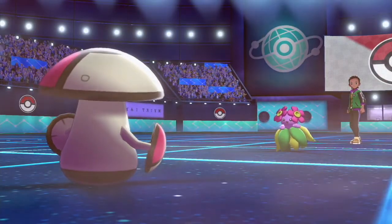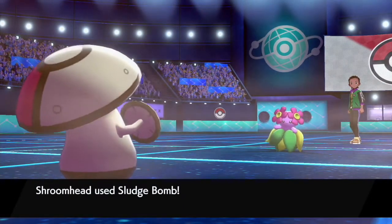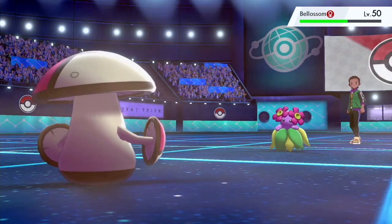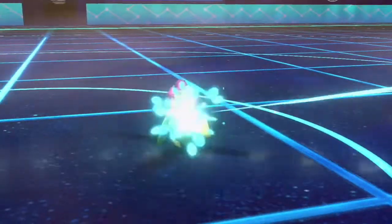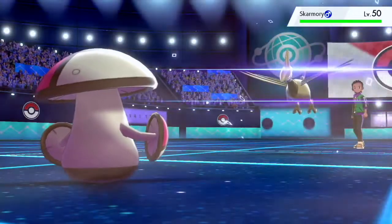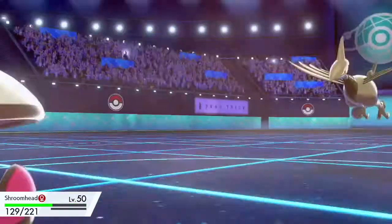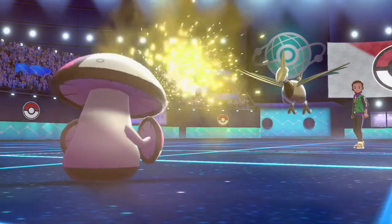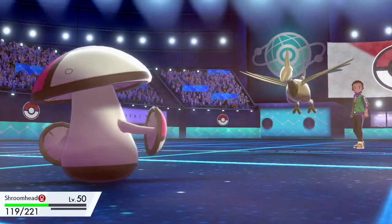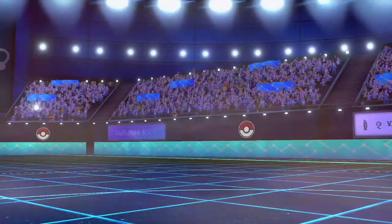I was expecting him to switch out. Because there's really nothing that Blossom can do against Amoonguss, so I just go for Sludge Bomb to try to catch something on the switch. However, I kind of forgot about Skarmory, and I forgot to take a picture before the battle started — that's a little fault on my end. I know I make a few mistakes this battle. I go for Spore, he goes for Drill Peck, and even though I'm specially inclined, Drill Peck actually doesn't do that much damage because I have max HP on this Amoonguss. So I switch out and go into Steelhead.